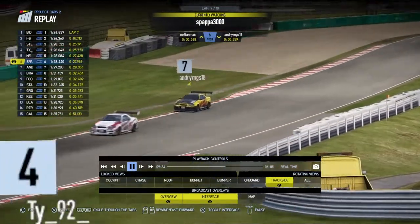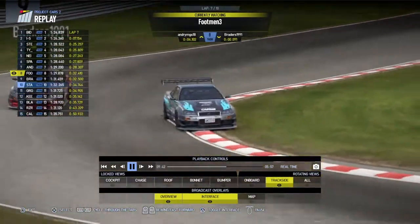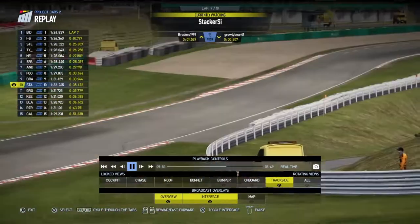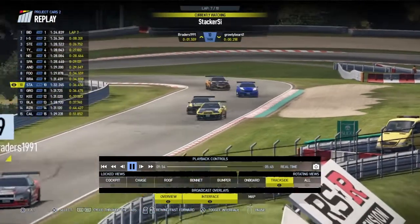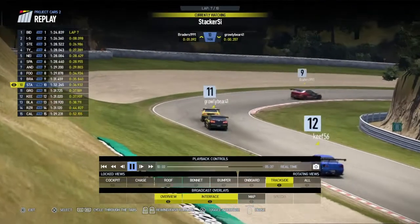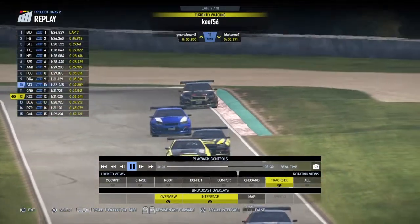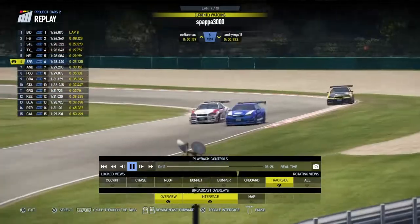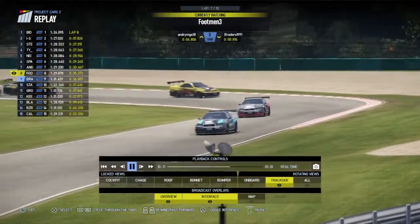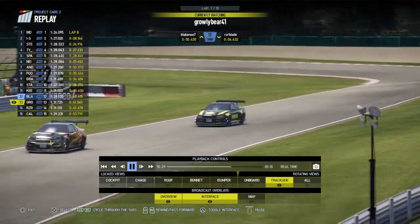Neil Farmak, Spapa, and Andrea in sixth, seventh, and eighth. Footman just behind Bradders — was there contact? Bradders has gone off the track, rejoins just in front of Footman. Footman makes a mistake on the power — this car is proving a real handful. Stacker keeping a Hoonigan-style Growly behind him. Keith and Blakeney very close in the background. Stevie still in front of TY, Andrea behind following that group. Growly Bear goes wide by himself — no one waiting for him — so Blakeney gets another position back. What a race.